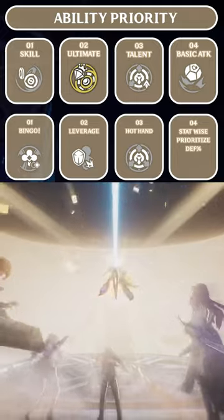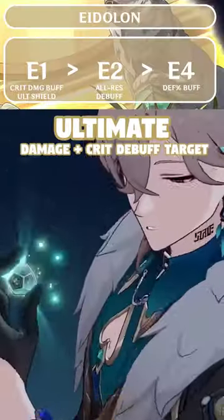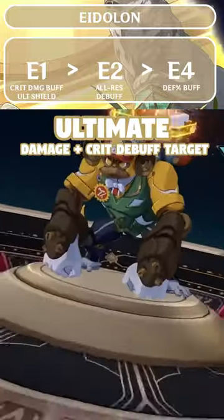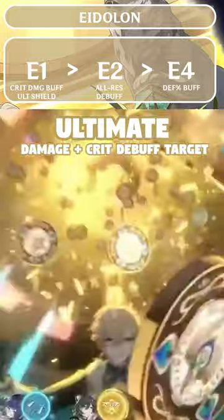Prioritize your skill for increased shielding, and then ultimate for team damage. His E1 and E2 are strong early Eidolons, increasing your team's crit damage, casting shields on ultimate, and reducing all resistance.